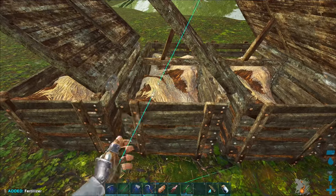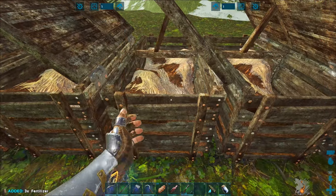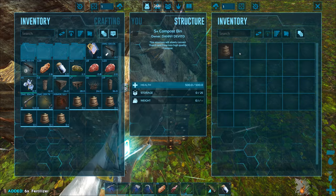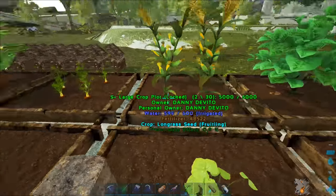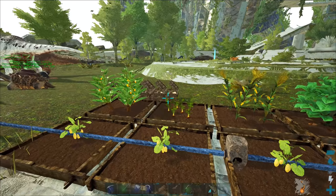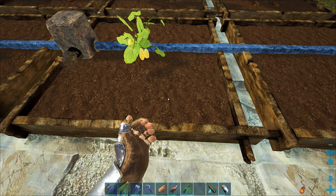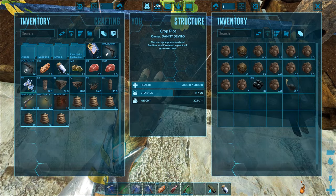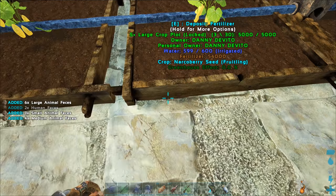So we can turn feces into fertilizer — oh nice, that one's done! I think all six of these are done, looks like we have a pretty good amount of fertilizer. I've got six compost bins making fertilizer at a time, but I've got eight large crop plots, so I should probably make a couple more compost bins. That one is the one that didn't have fertilizer; I just stored some random feces in there to make up for it.